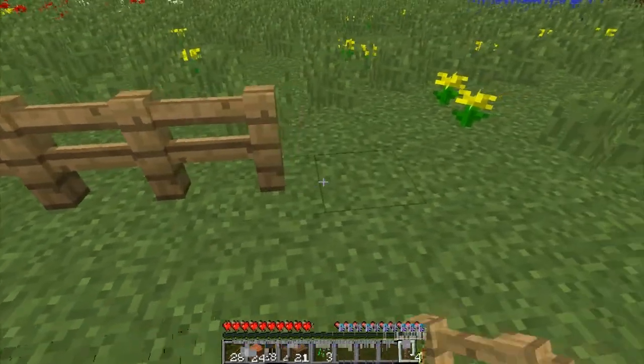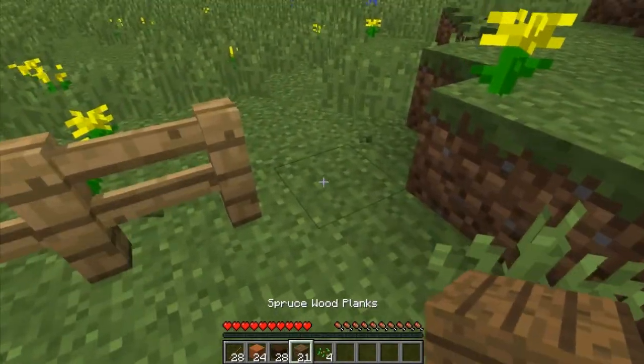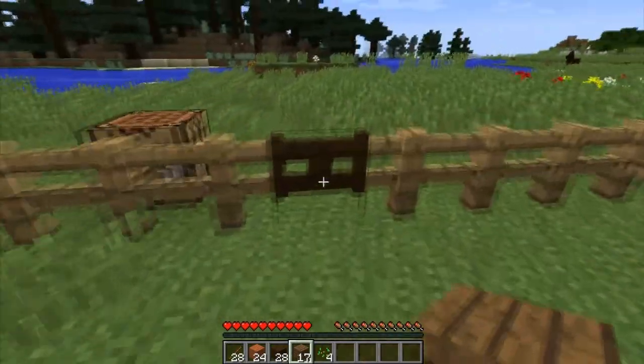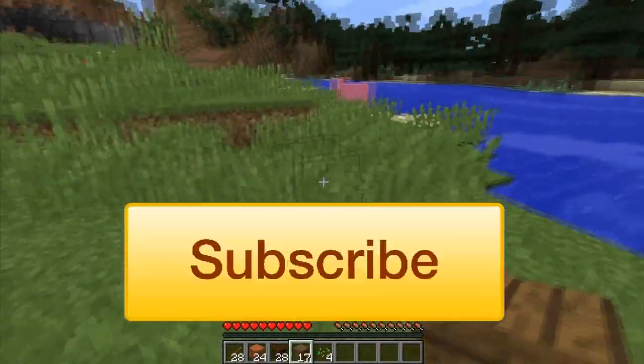And then you can fence off the rest of your area so that nothing can get in. Very cool, very simple, and that is how you make a fence gate. Thank you very much for watching.